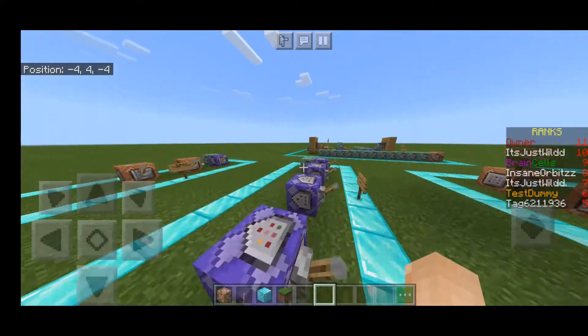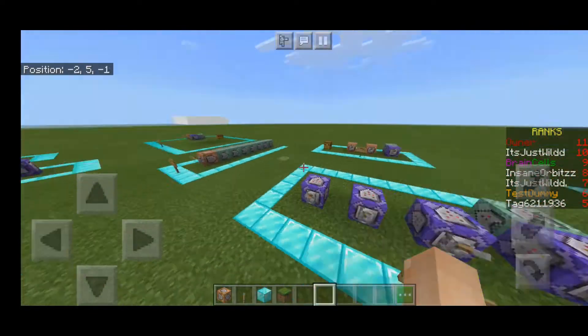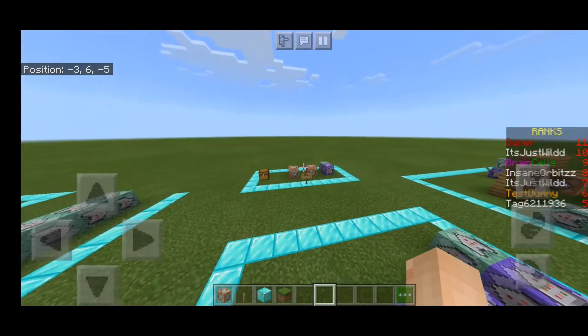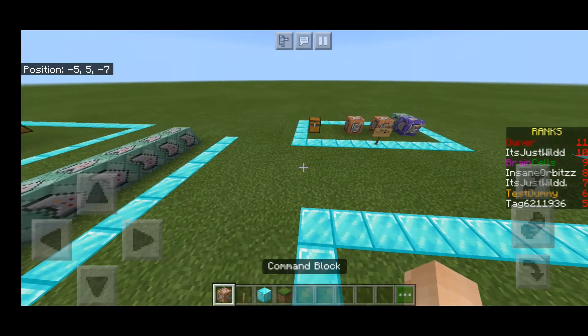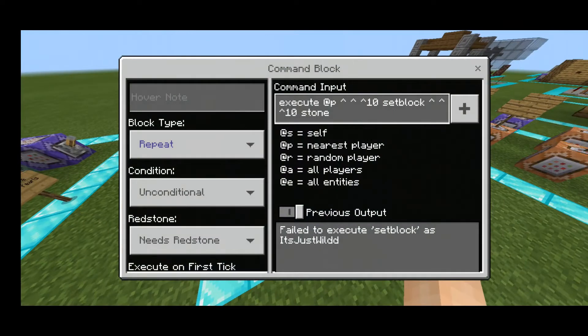Execute is the closest you get to world edit in a lot of ways, like what I showed you there with facing 10 blocks in front - it builds a block of stone. It's kind of the closest you can get to world edit, and you can build really large structures with that. Obviously it's not that close to world edit at all, but it's kind of the closest sort of thing you'll get on mobile, on bedrock edition itself, because bedrock obviously doesn't have world edit.